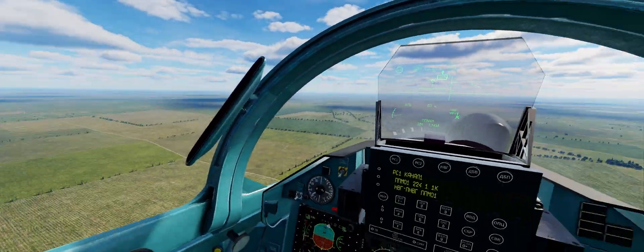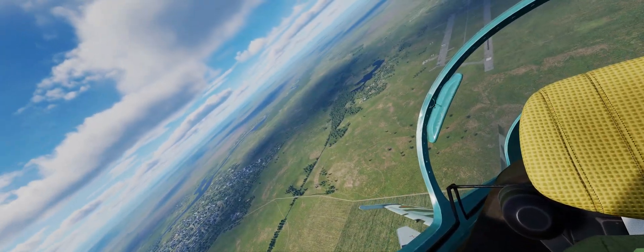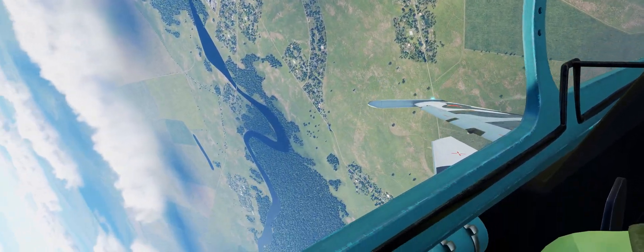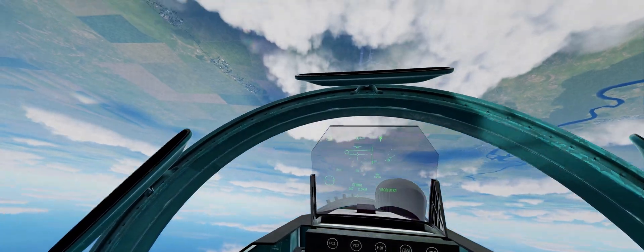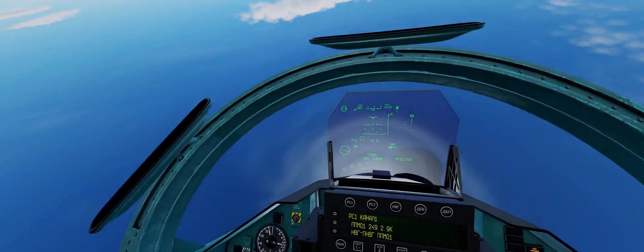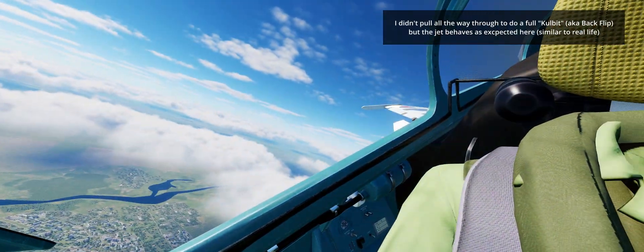Transitioning into thrust vectoring — at high speed it's completely pointless, so let's go above the cloud and play around. I love how the tails vibrate, and the wingtips too — they've done a phenomenal job there. At 720 km/h we start pulling back; we hit the max g limit, not using thrust vectoring yet. But now at low speed we are, and we'll do what's called a 'kulbit' in Russian — basically a back-flip maneuver. Holy crap, it is fantastic how they've done it.